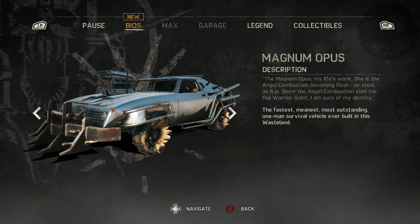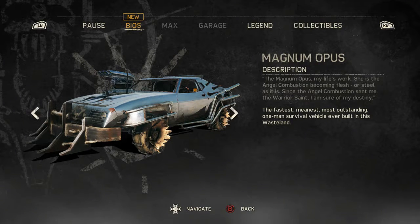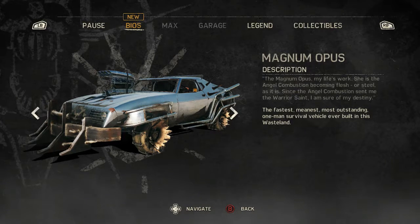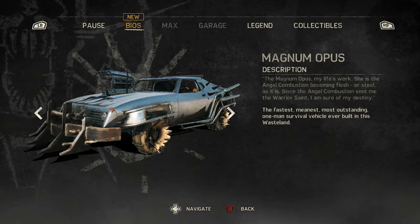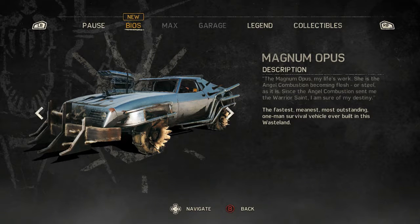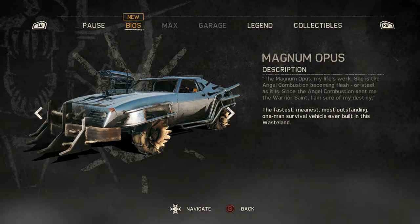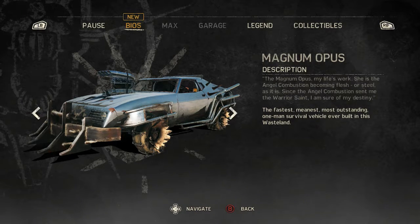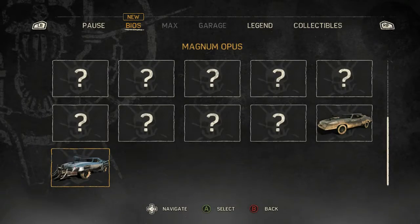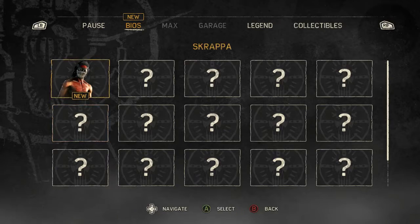Magnum Opus — my life's work. She is the Angel Combustion becoming flesh of steel. Since the Angel Combustion sent me the warrior's angel, I am sure of my destiny. Which is the fastest, meanest, most outstanding one-man survival vehicle ever built in this wasteland. Although, I suppose technically with the help of kind of two men.